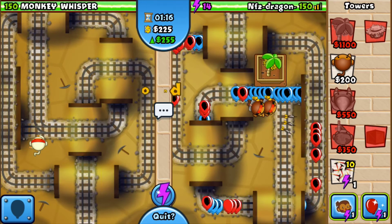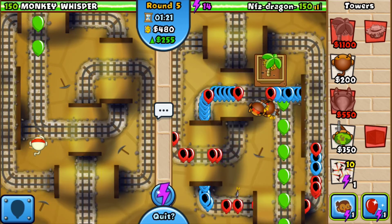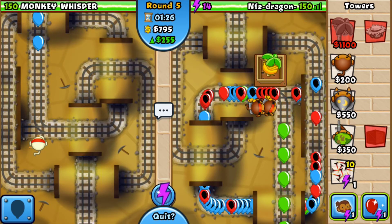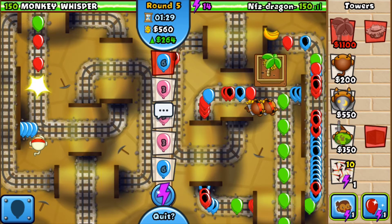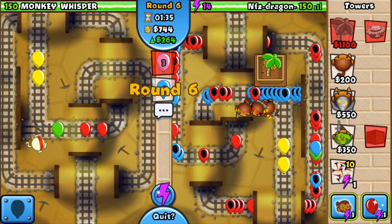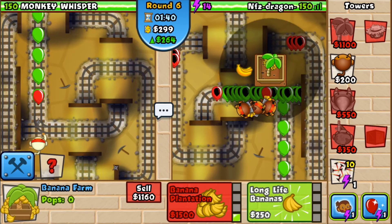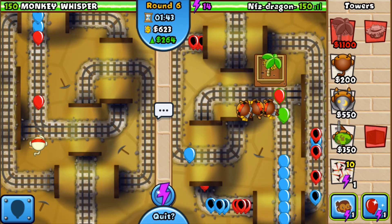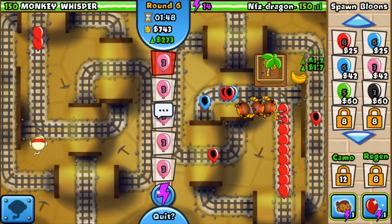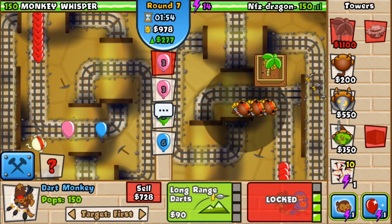Yeah, that song was hella saturated — it was used for every mannequin challenge out there. So he's doing pretty good, sending a bunch of balloons to boost his eco. So I have to counter that with a bunch of dart monkeys as well. He's preventing me from getting that tier 2, which is called the banana plantation. Right now I have 683, and I'm going to send him some more balloons to boost my eco.